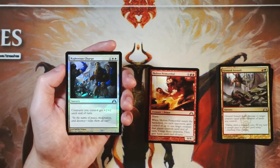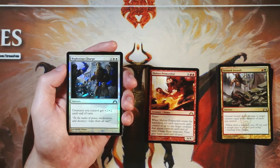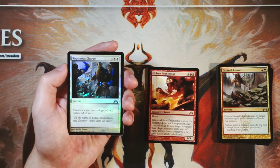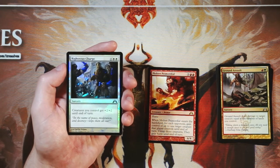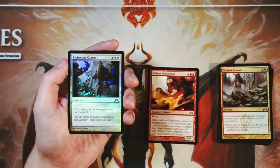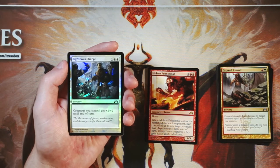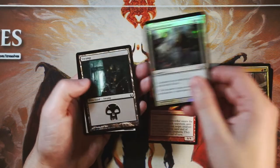We do have a foil here, which is Righteous Charge — a sorcery for one and two white. Creatures you control get +2/+2 until end of turn. Actually not a bad card. In a Boros-style deck you're going to be going wide very easily — Boros is obviously a very aggressive wide archetype in this block in general. So you'll have the option of going wide, and this is a great card to pick up if you find yourself in that deck. I don't think it's worth picking up first though — you want to be established in that deck first. Very, very good card, but definitely not the pick here.